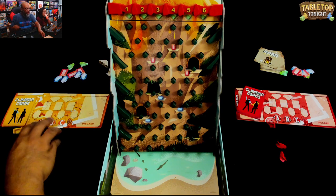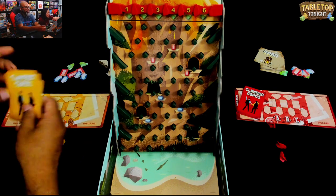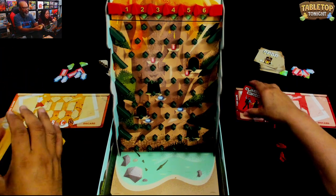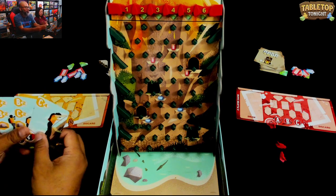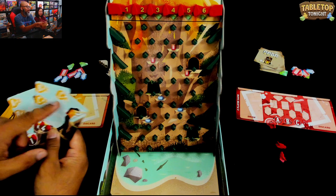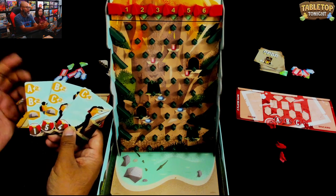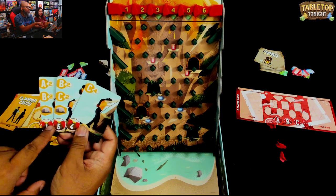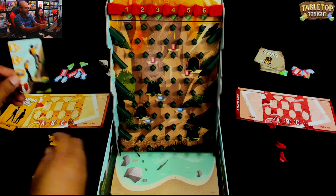Michelle and I are climbers. We each have a team of climbers - A, B, and C. You shuffle up your climber deck, draw three cards, and then play one. Each card shows a climber or climbers and how many spots you can move. Sometimes they have a little boulder cover. We'll talk about that in a second. Finally, you do the lava drop.